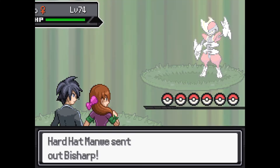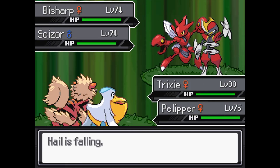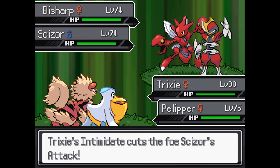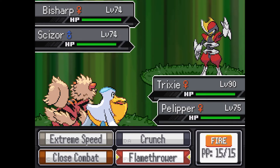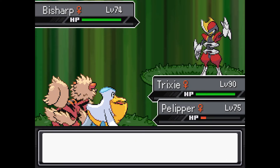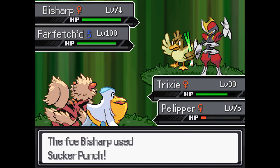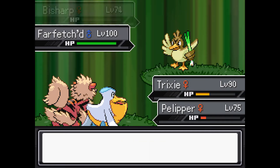We're gonna try that again — I equipped some Talonflame Seeds. I hope those activate here because I think this is the Forest field, which will raise our Attack and give us Spiky Shield too. We're gonna try and burn that Scizor ASAP. That's good. Hydro Pump misses this time, okay. Farfetch'd has returned — let's just see if we can take out Bisharp. Maybe I need to look up what Defiant does, because clearly I don't know.